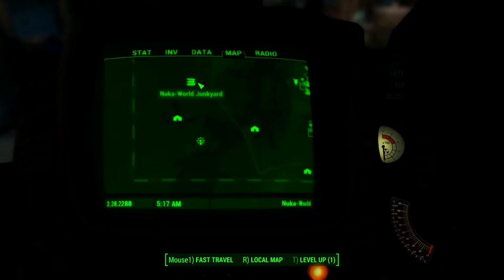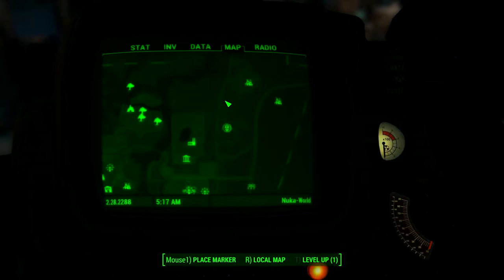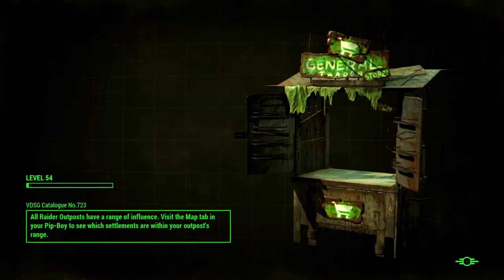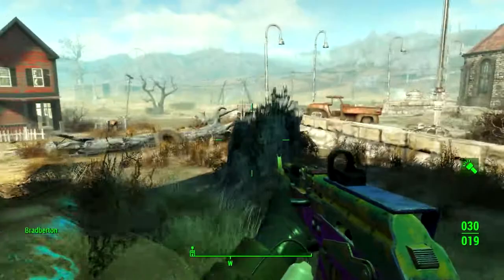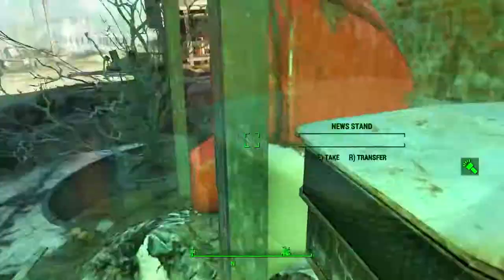Once you get there you are run through what's called The Gauntlet, which is a pretty cool trap-inspired section. You may have seen something similar in one of the abandoned parking garages earlier in the campaign. It's basically a bunch of death traps and challenges leading up to a face-off against the overboss of all the gangs running Nuka World, which is controlled by three rival raider gangs.